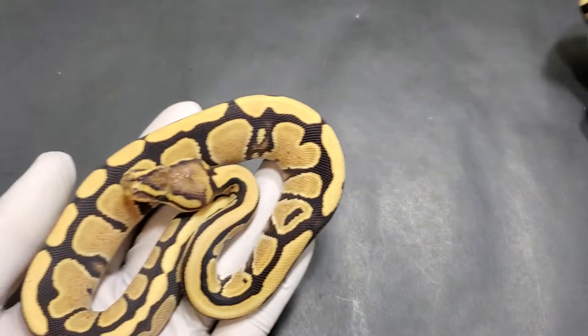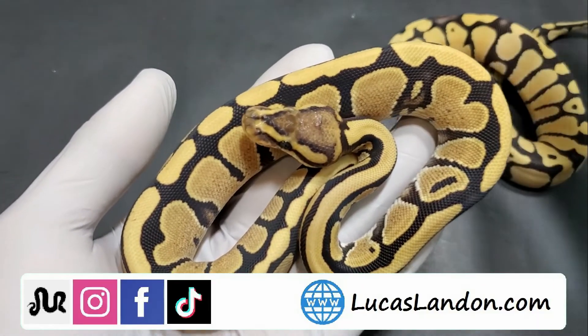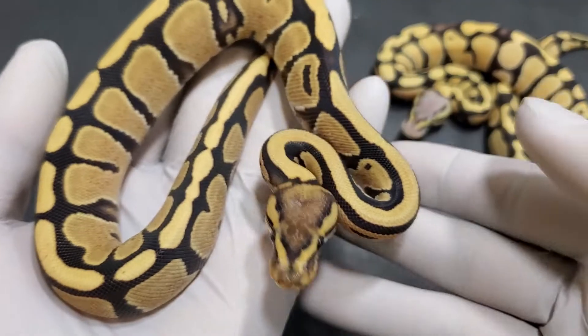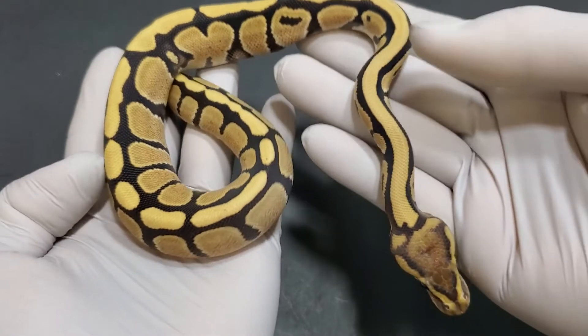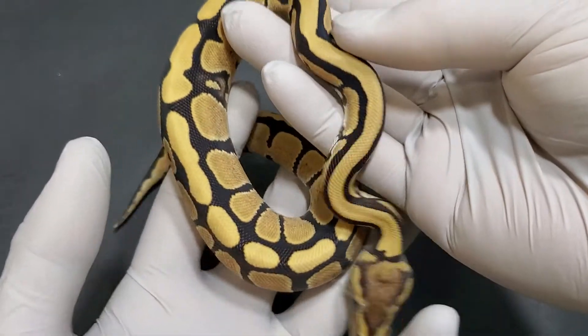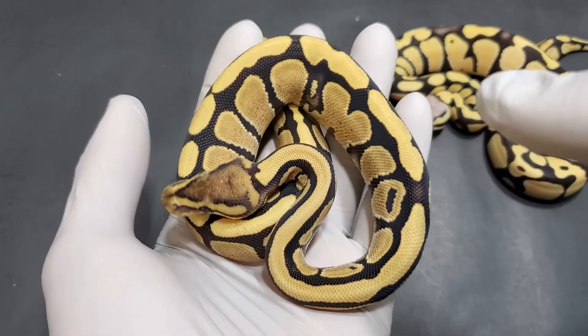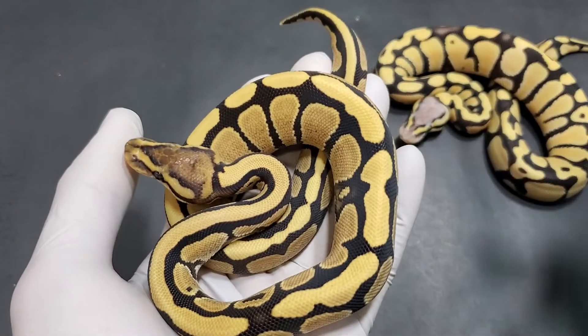I figure I'll give you guys an update on this clutch before they all leave. I already had two of them leave — the two that left look very similar to this guy right here, and this is a Spectre Desert Ghost. So I had a female Spectre Desert Ghost and a regular Desert Ghost that were sold. This guy is sold as well — he's actually leaving later this week, weather permitting of course.